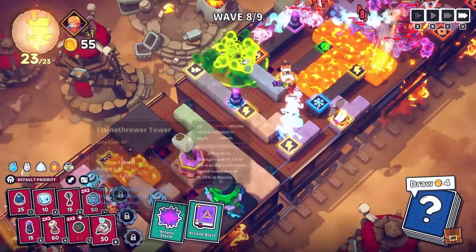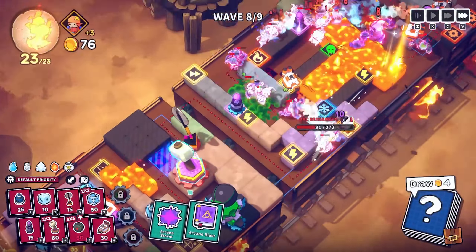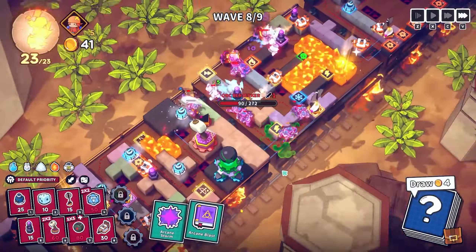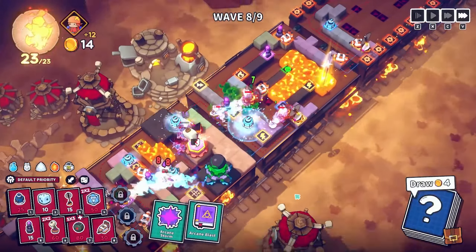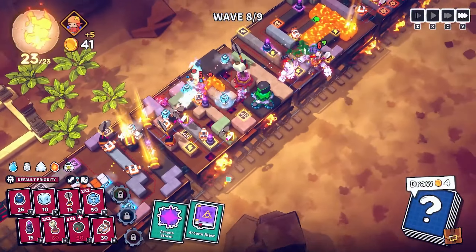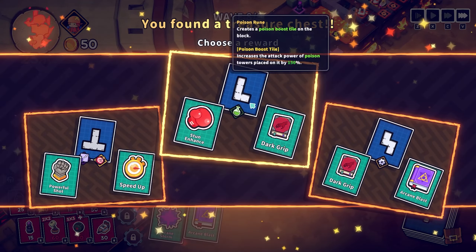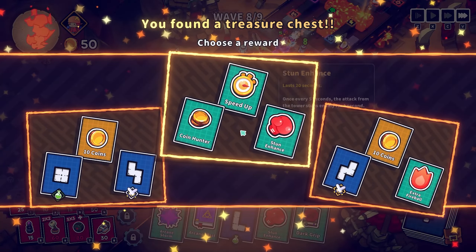Good start — the flamethrower is getting everybody nicely frozen. There's a good spot for an axe — give that plus six damage. Let's also freeze it on this corner. We need to make sure that everybody's frozen at all times if we can, to make the most out of that chilled effect.